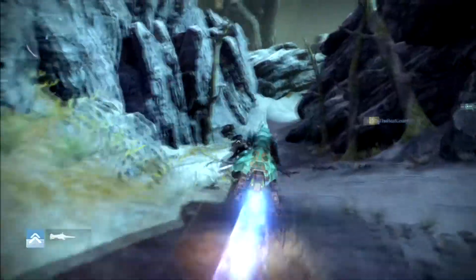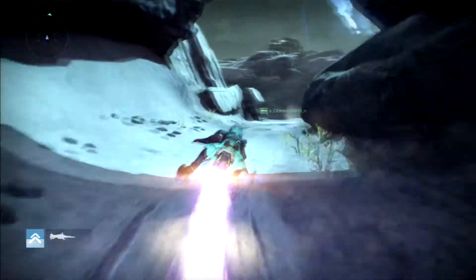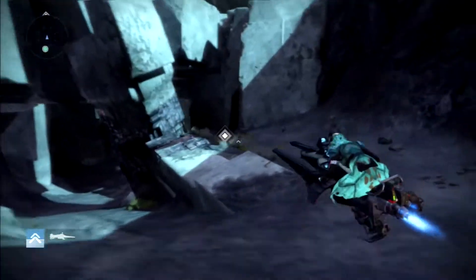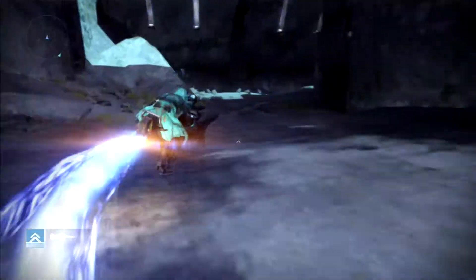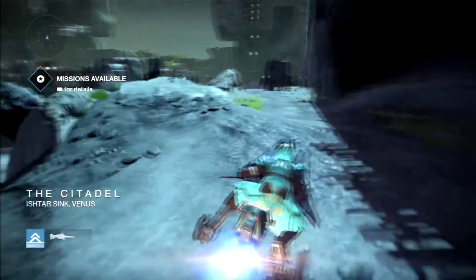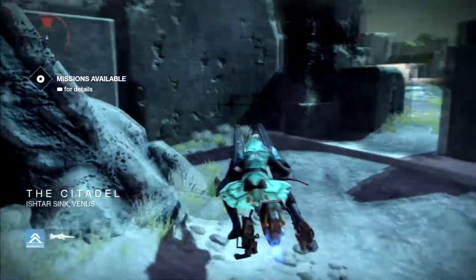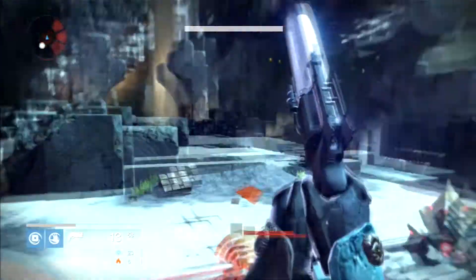When you're done, you're going to want to go straight over here into the citadel where we went before, but go all the way. You're going to want to rinse and repeat except in a different area — the same thing is going to happen except with a different boss. Kill him, look for the chest, and you'll be able to get as many engrams as you possibly want.